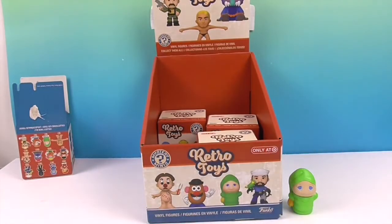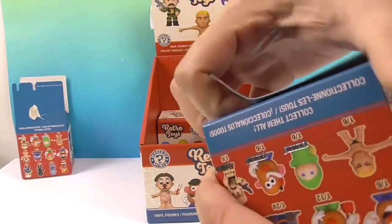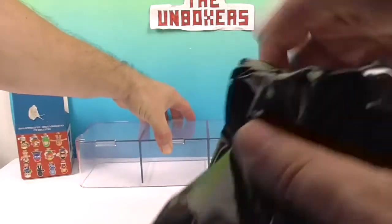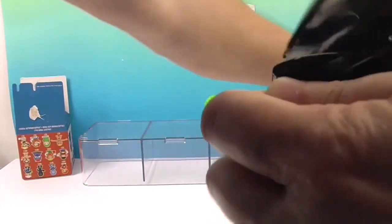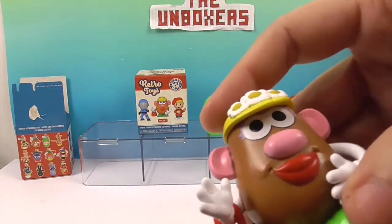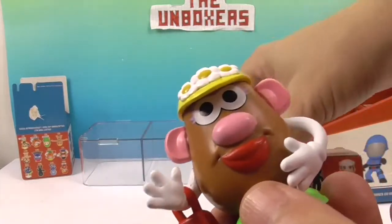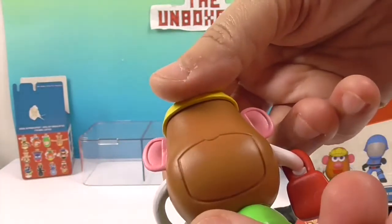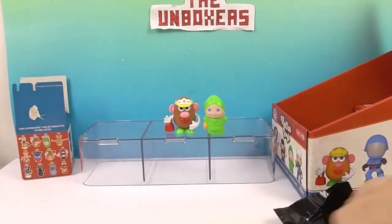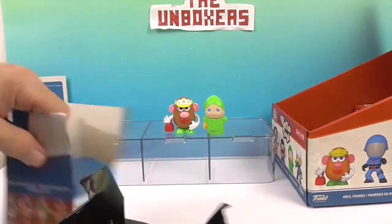All right, my turn! I'll get from the bottom as well. You opened and got the one I wanted — the least I could do is get the one you wanted. Hey, it's Mrs. Potato Head! Glow Worm was one in six, Mrs. Potato Head is one in twelve — so yay! There's only one of her in the box. She is super cute. Who does not love a Potato Head? Look at her purse — she's so cute!